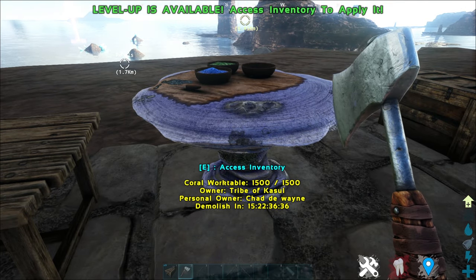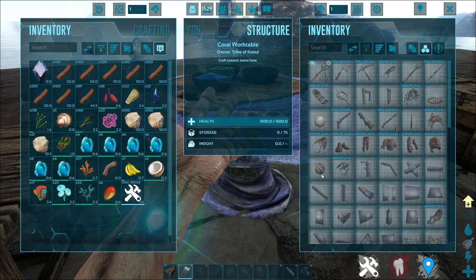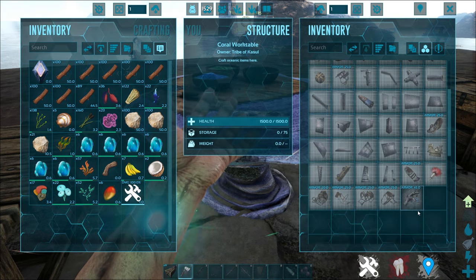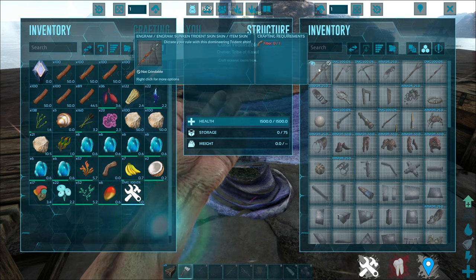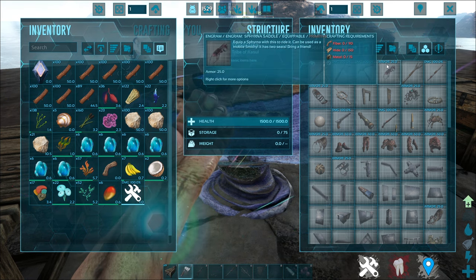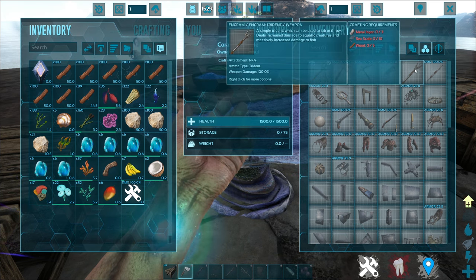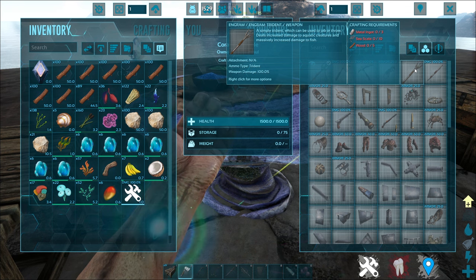Now up next is this coral work table. The coral work table is the mod's own work table, which works like a workbench or crafting bench but with a few new items inside. You can create the Sunken Trident skin, and also create all the different creature saddles in the mod itself. And obviously, because there's a skin, there's actually a working Trident in the game too.